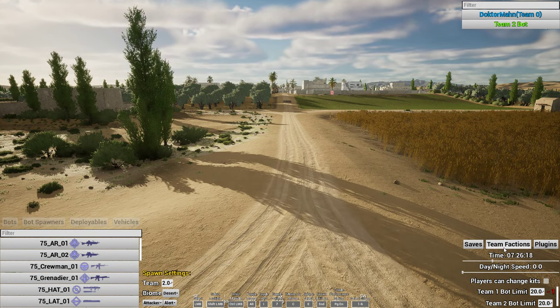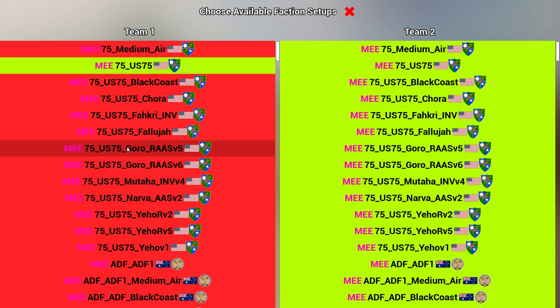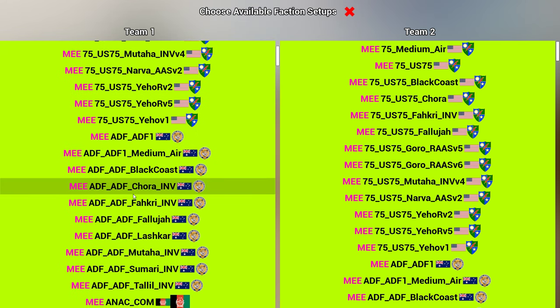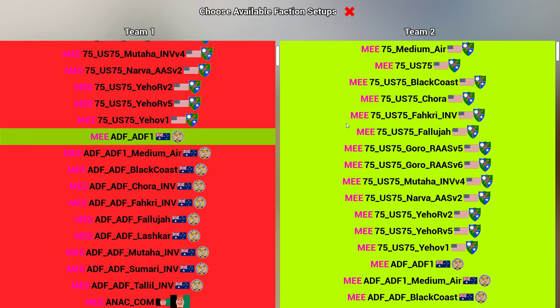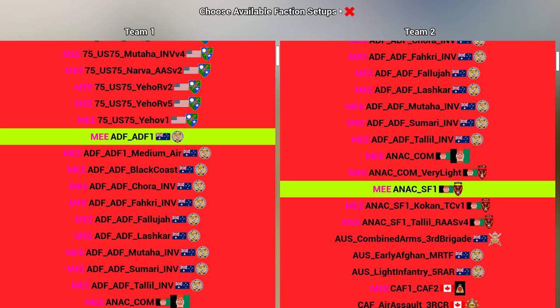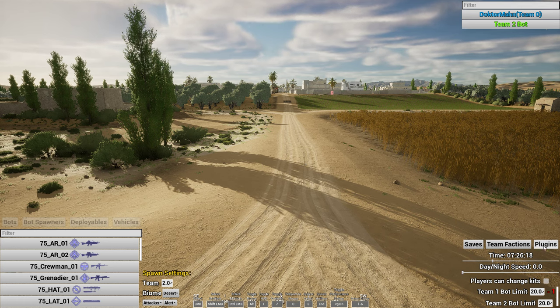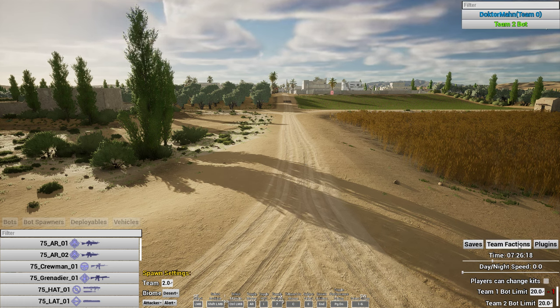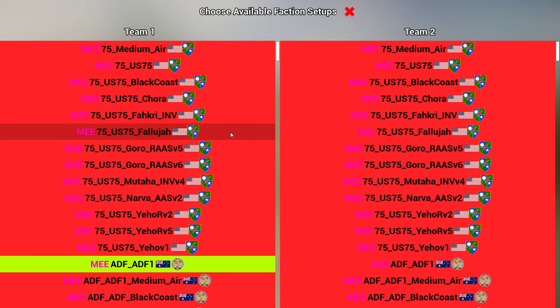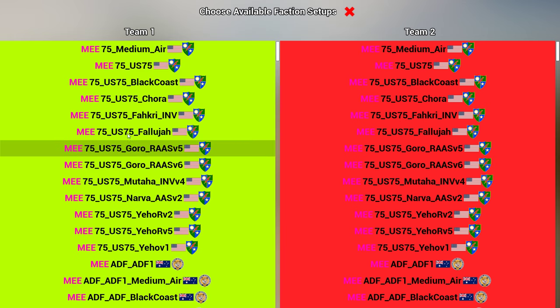Team factions: this is how you select what factions you want your players to have access to. If you want to play only Rangers, you can do that. If you want to play only Australians, you can do that. If you want team two to be only Afghan commandos, you can do that. You can also select multiples — click again to deselect. So it's not limited to just one.